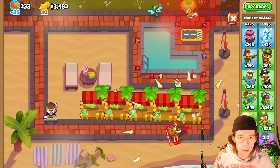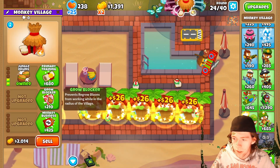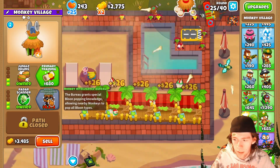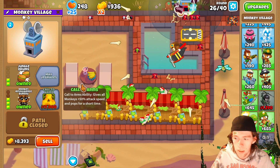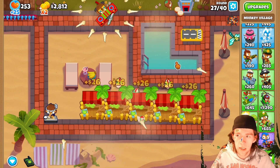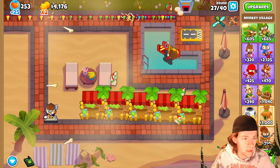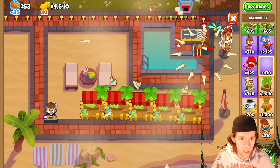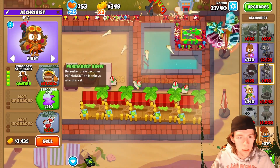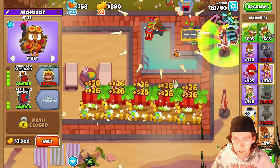Round 24 is about to come out. Let's just get a village right here — we're going to get jungle drums, obviously, and then MIB even though we don't need it yet. And then for round 28, I'm going to get this in the future anyway, let's just get an alchemist and we'll get stronger acid perishing potions.